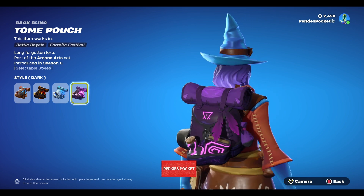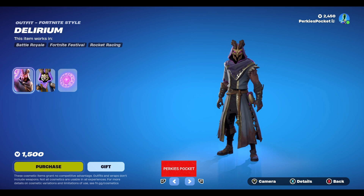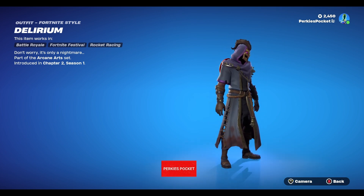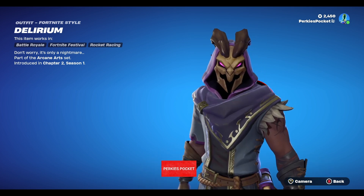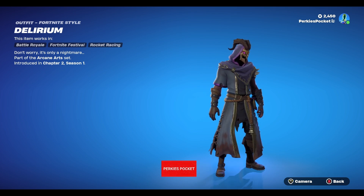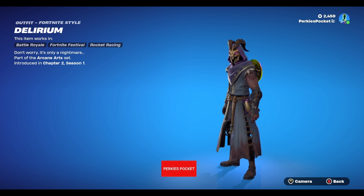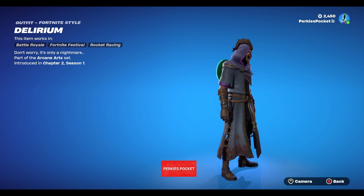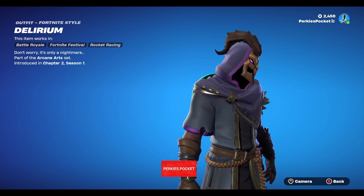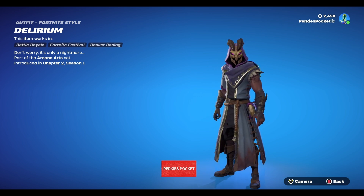Next up is Delirium. What an awesome name, what an awesome outfit too. You have this unordinary fit, and you have horns too, which leads me to believe you could be a sorcerer — but don't worry, it's only a nightmare. The colors are muted, which is understandable for somebody who is mystique in such a way. There's a tattoo as well. Not sure what that means, but it is heavy.